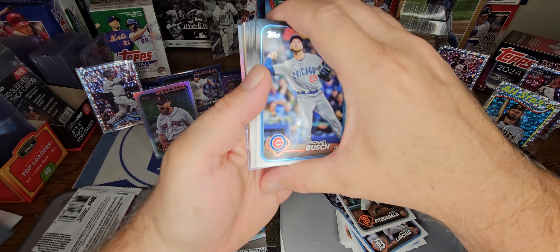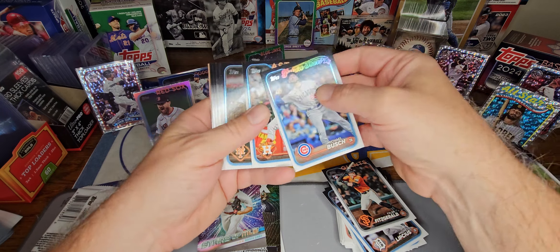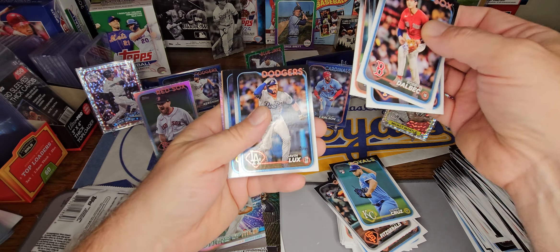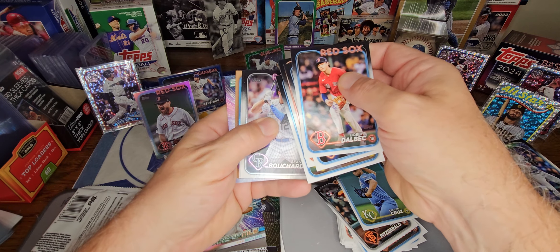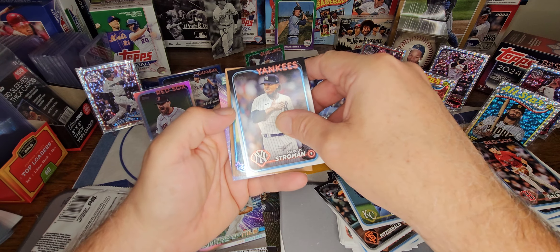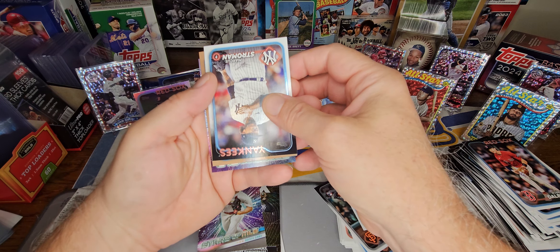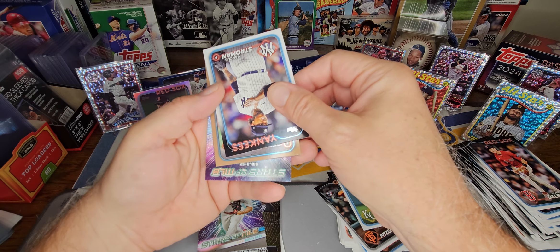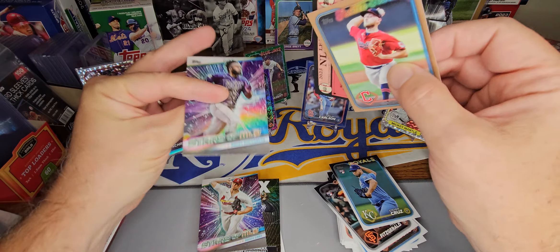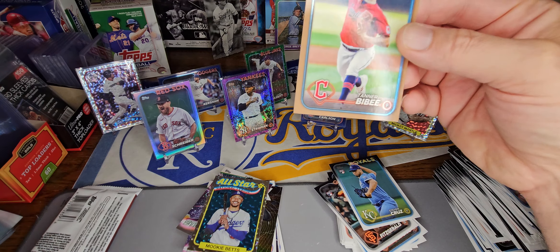What do we have here? Might have a gold — might have our third numbered card. Royals pitcher that I've never heard of. Come on, big gold, let's make it happen. It's a future stars — not a rookie. Pitcher. Tanner Beebe. And a Mookie Betts on the All-Star. So we've got three numbered cards out of this box — none of them big rookies.